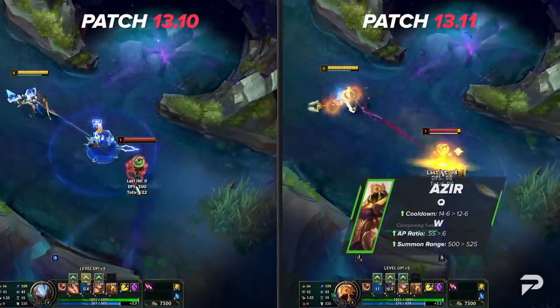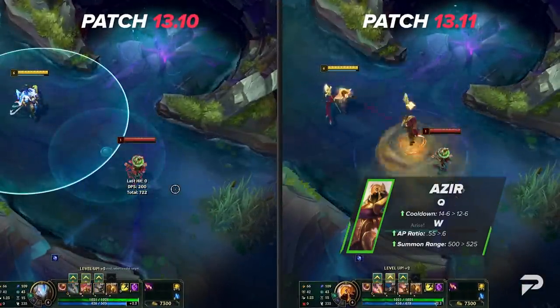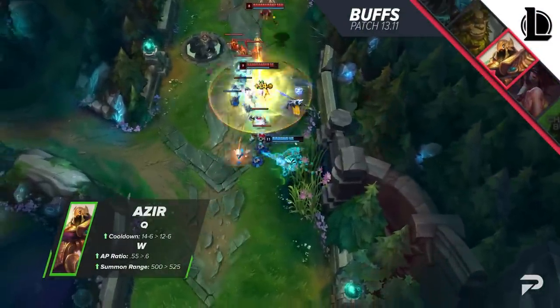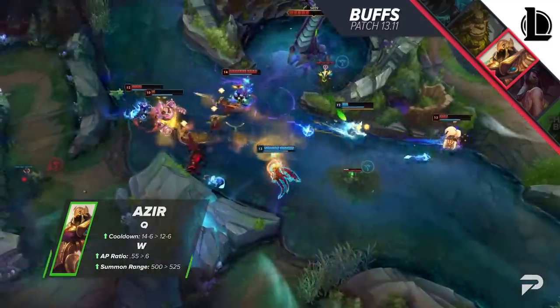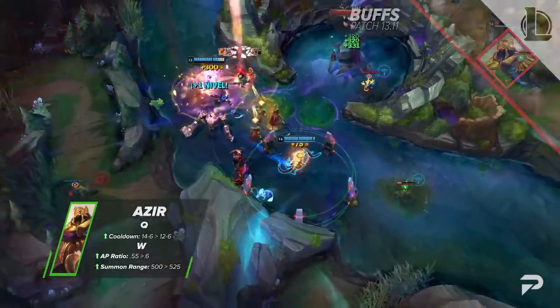Azir is another champion that has typically been balanced so much around pro play that he's been borderline unviable in the past, but thanks to the Shurima shuffle they gave back to his kit on patch 13.5, he's not so bad at all. He's currently sitting at almost an even win/loss. The buffs he's getting this patch should definitely make him pretty strong — he has a bit of a learning curve, but the seasoned Azir player should be able to carry pretty hard.